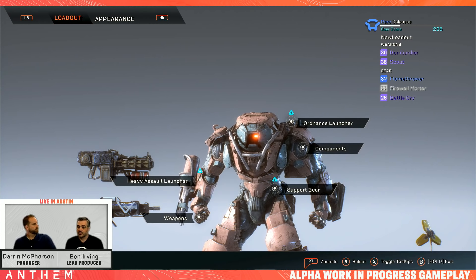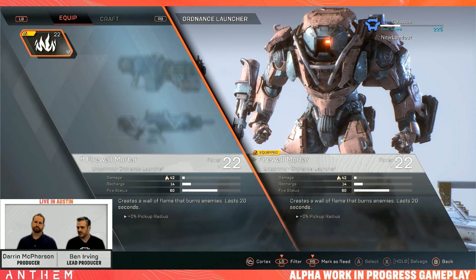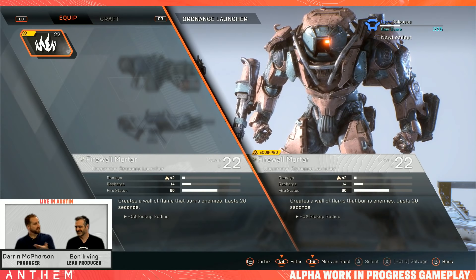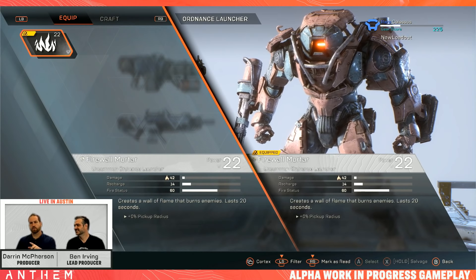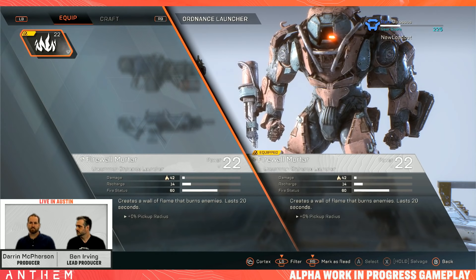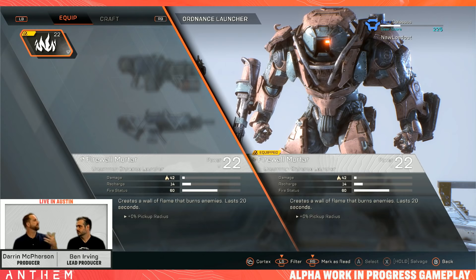So you have a pilot level, and as you increase that you get more powerful loot, and rarity scales amongst those levels as well. Let's start pretty simply with an uncommon item — here we have the Firewall Mortar. It does fire damage, as you can see. It has recharge time and fire status. Fire status is a new stat for games like this — it's how quickly you light someone on fire. If it were ice status, it's how quickly you freeze them.